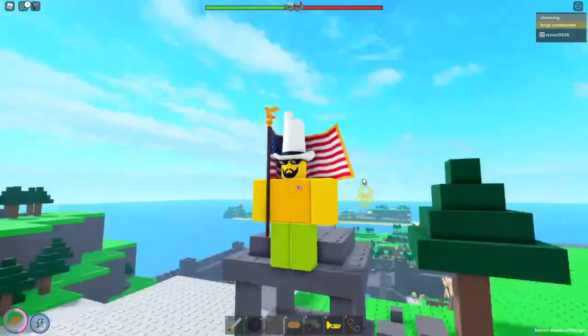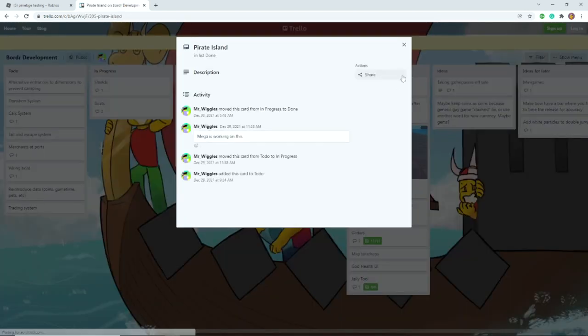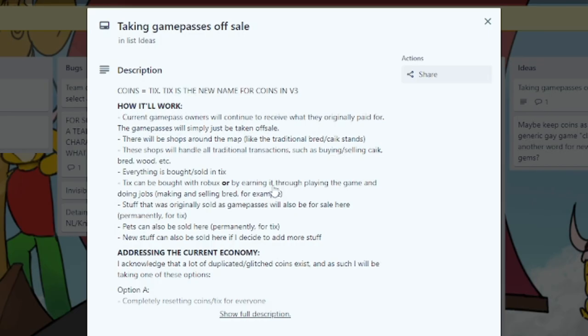Okay, let's get to it. Pirate Island has been done, Fixhorn Trumpet broken. Taking Game Passes off sale. Everything is bought and sold in TIX — TIX? Hold up! Coins equal TIX — TIX is the new name for coins in V3. Oh my goodness, so we're getting TIX? Oh my goodness! I will put the Trello in the description so that you can see what the hell is going on with the game.